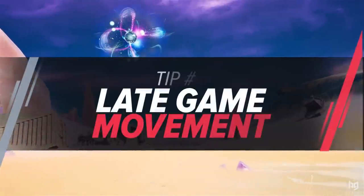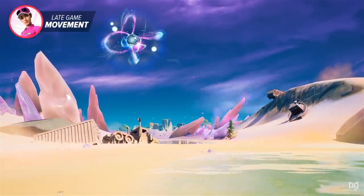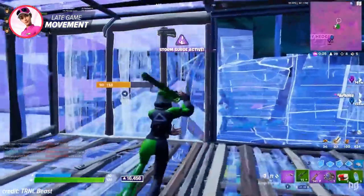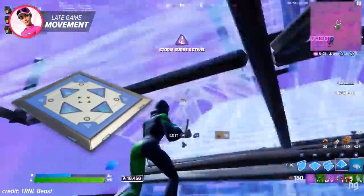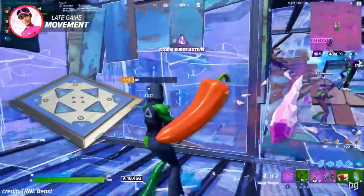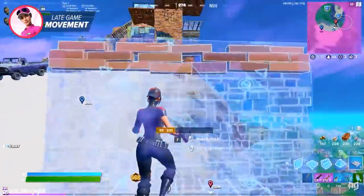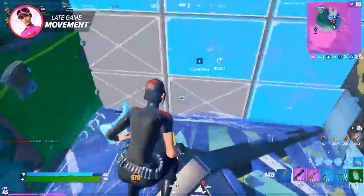At the moment in Fortnite, there aren't actually that many ways for you to quickly move from one area to another. At the start of the season, Epic decided to vault a lot of the holdable movement items and then took away even more in competitive specifically. So in comp, all we're left with are bouncers, hot peppers, and consumable zero point rocks. Being low on movement options means we need to rely even heavier on what we do have, and that means knowing exactly how to take advantage of these limited items to really save you both a ton of health and building materials.